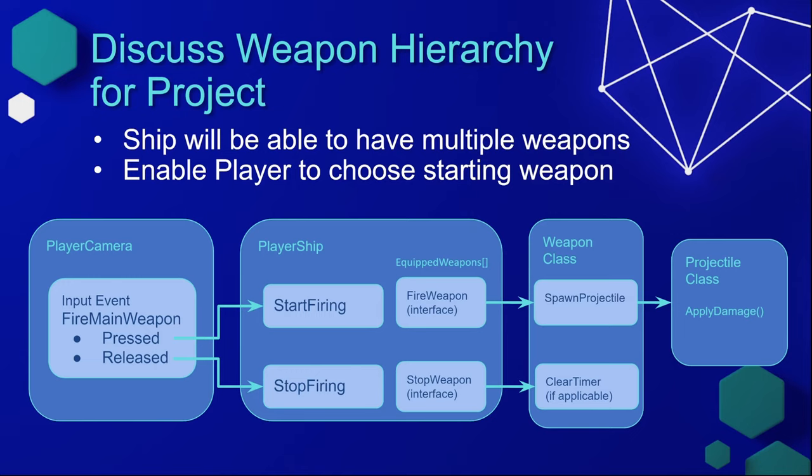When the player releases the button, we'll call Stop Firing on the player ship. This will call Stop Weapon through the same interface, and if the weapon has an autofire function — which most of our weapons will — we'll clear the timer. This may be a lot to absorb all at once, so let's go through it step by step.